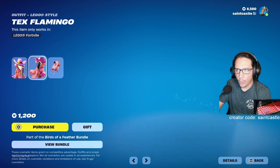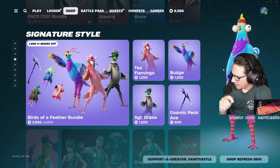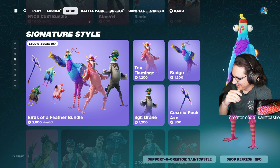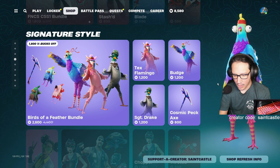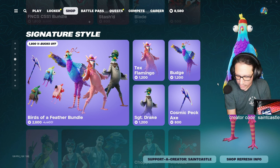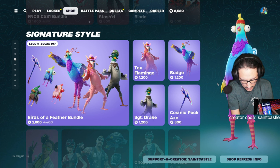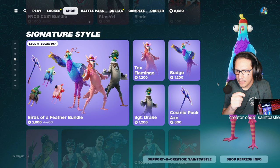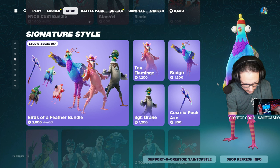Tex Flamingo — here it is, been in the item shop 13 times, so this one hasn't been back for a while. Sergeant Drake — here it is, been in the shop 13 times.